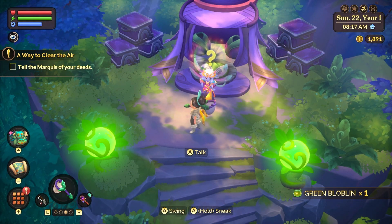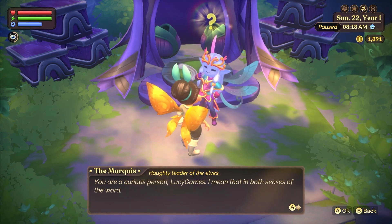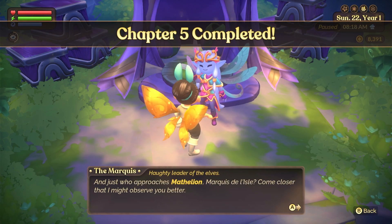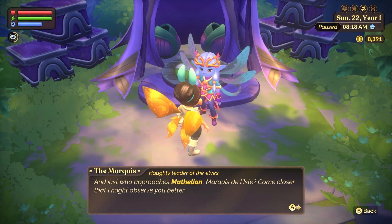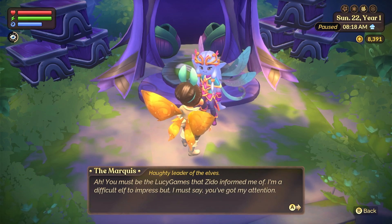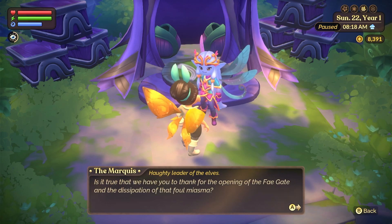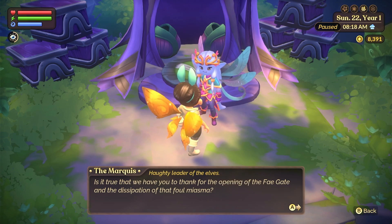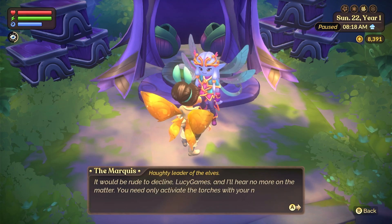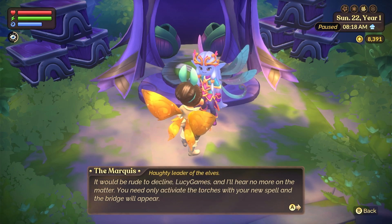I am at Marquis now, so let's talk to them. He says: 'I didn't see you — you are a curious person, Lucy Games, and I mean that in both senses of the word. I am Mathelian Marquis Delisle. You must be the Lucy Games that Zyto informed me of. I'm a difficult elf to impress, but you've got my attention. Is it true we have you to thank for opening the fae gate and the dissipation of the foul miasma? Then you have done us a great service. I would be honored if you would accept this — a piece of our land. You need only activate the torches with your new spell and the bridge will appear.'